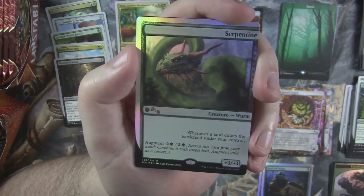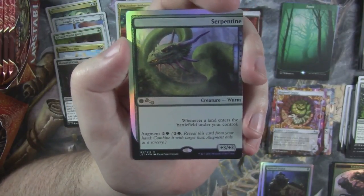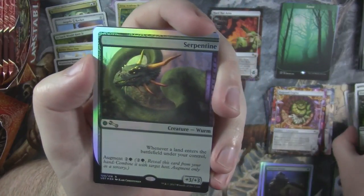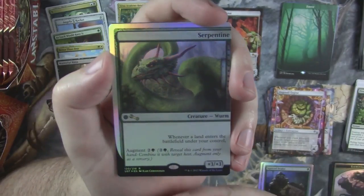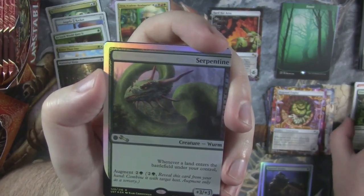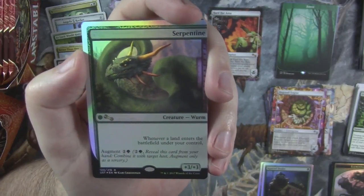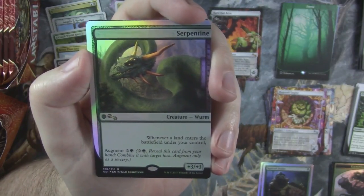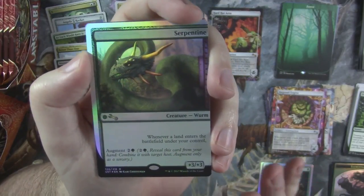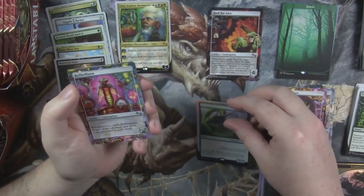The foil rare is Serpentine — however you want to pronounce it. And this is one of the best augments, next to that Steam Powered uncommon I showed you. This is rare, so of the uncommons I like Steam Powered, but Serpentine is a rare and it essentially gives your host creature landfall, which is pretty sweet. So there's our rare.